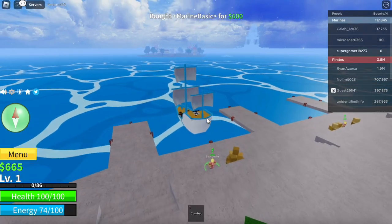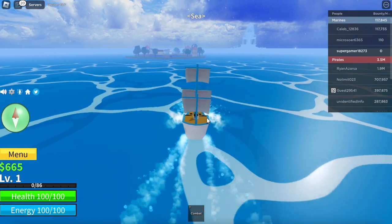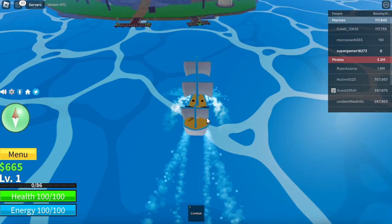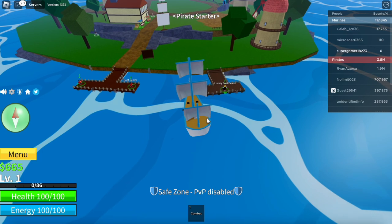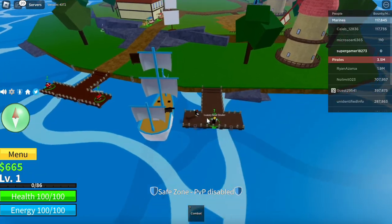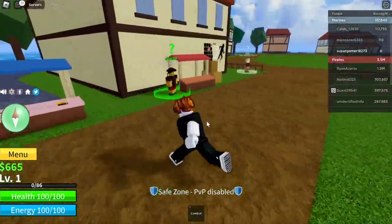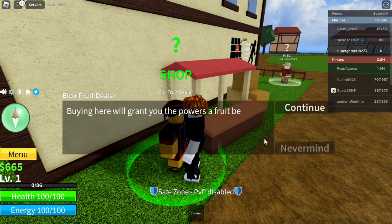Look at the size of this boat. When I get on this, we're going to go around and it will make it much easier to travel to these other islands so we can acquire the dough fruit. We're going to hop off the boat when we get to the pirate starter island. Once you get to the pirate starter island, you can see there are bandits and things that will try to fight you — just avoid them. There's a Blox Fruits dealer here too. Go ahead and click continue, same as the other one.